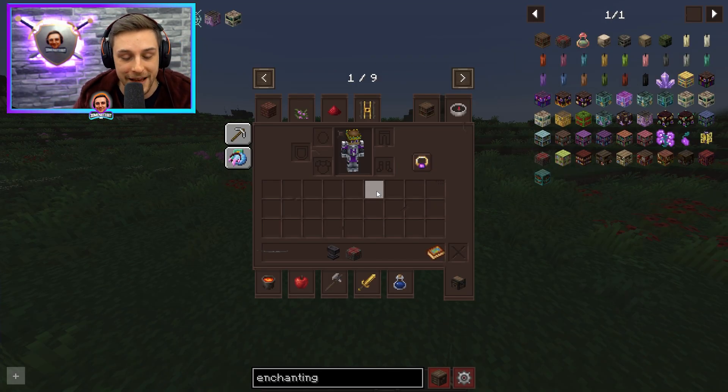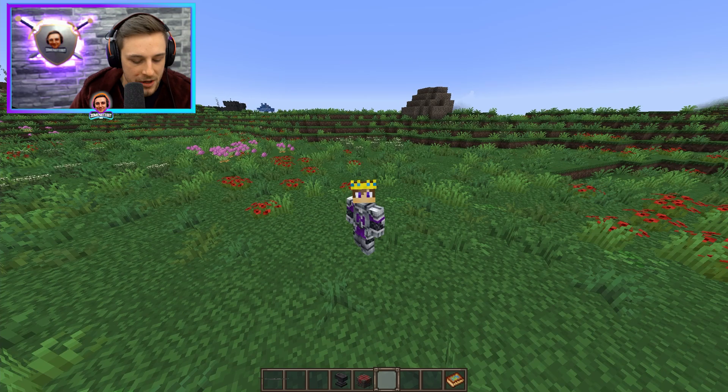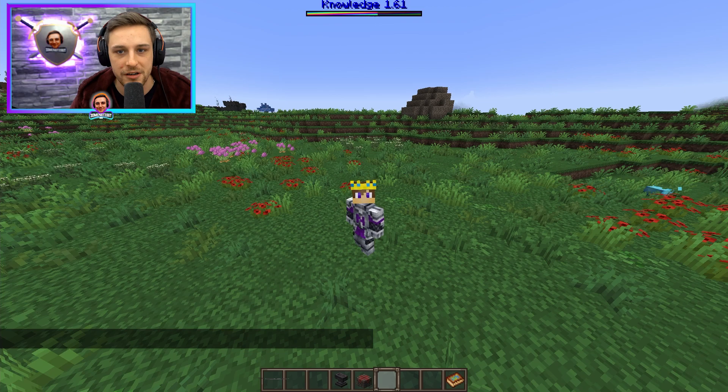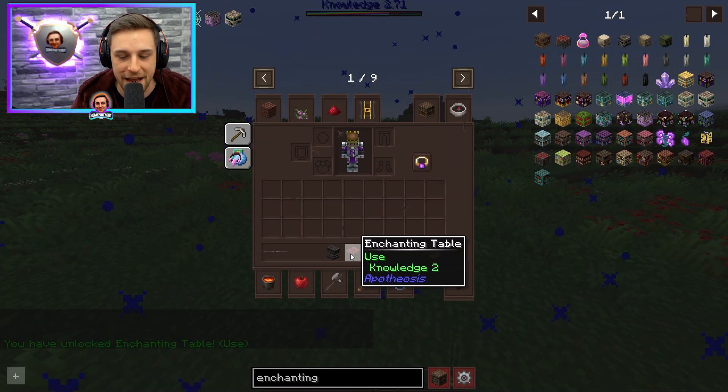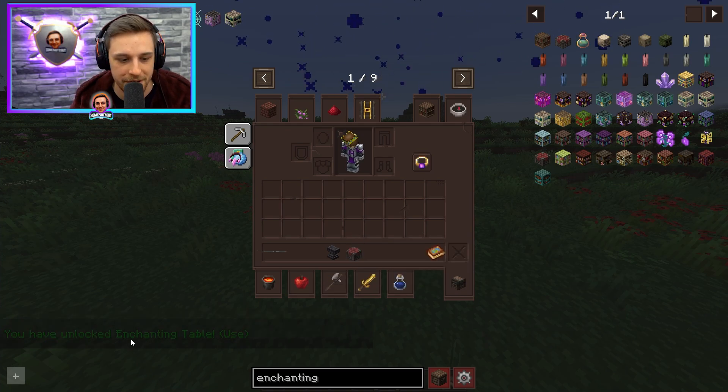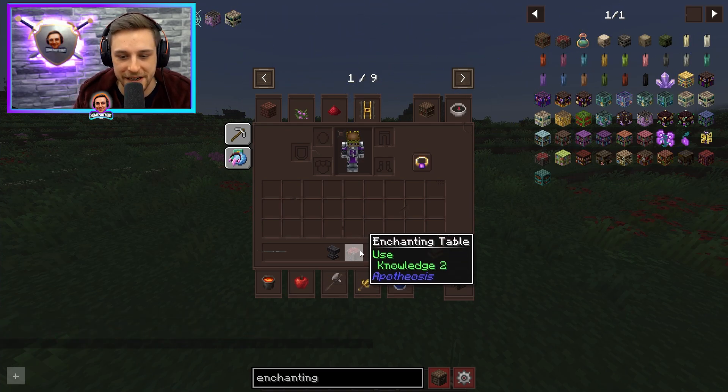Once you've opened to LAN and enabled cheats, you'll want to run one of these commands. I'll do the one for the enchanting table here. The command looks like this: slash PMMO admin @s add magic level 2. That's adding magic level knowledge to self. Press enter, and I've just gained knowledge level two and should now be able to use the enchanting table. Unlocked enchanting table — you can see it's green because I now have the knowledge for it.